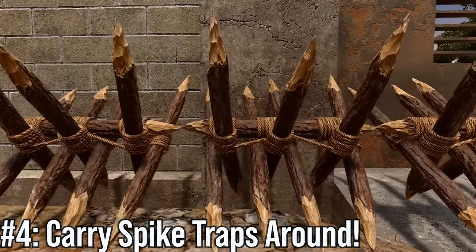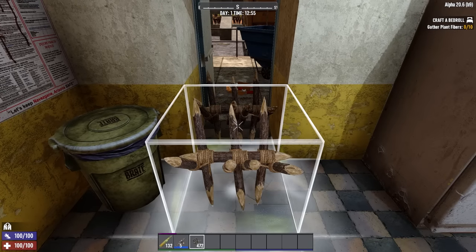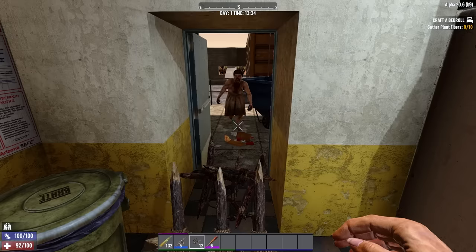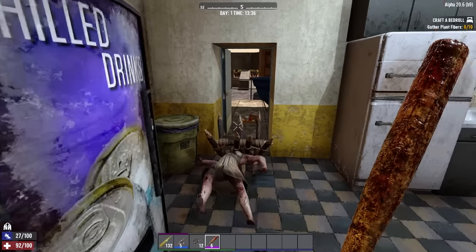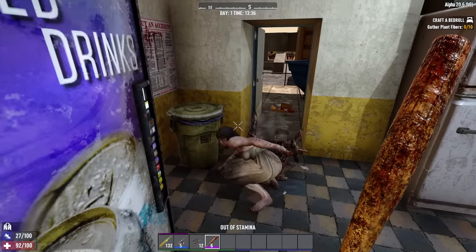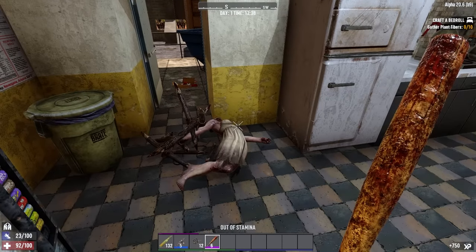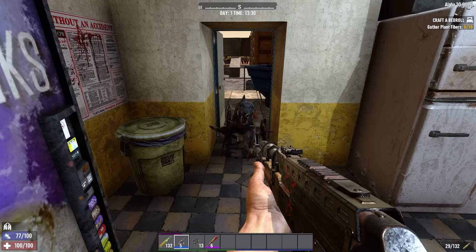Number 4 is spike traps, which are a nice early game base defense. We sometimes forget that we can build anywhere in this game — it's kind of the whole thing it's selling itself on right now. So you can just place a spike trap and force zombies to walk through it to get to you. If you keep say 10 on your hotbar early on, you won't be struggling with ferals and dogs anymore because they'll be very much softened up by your spike traps, if you remember to carry some around.